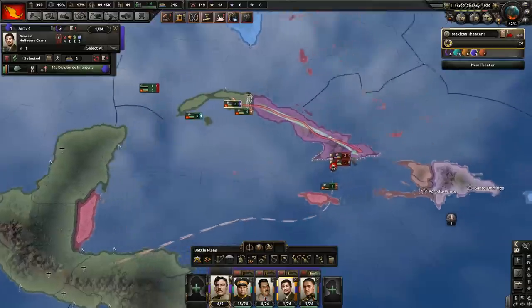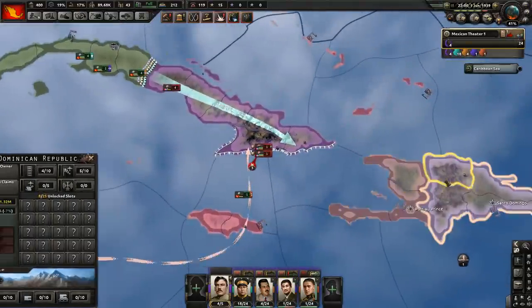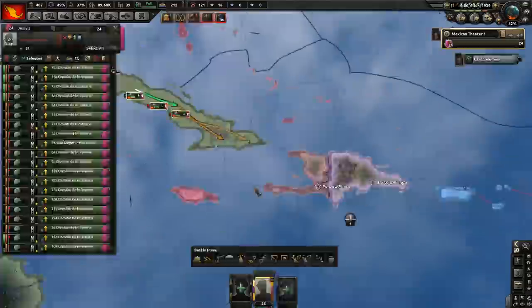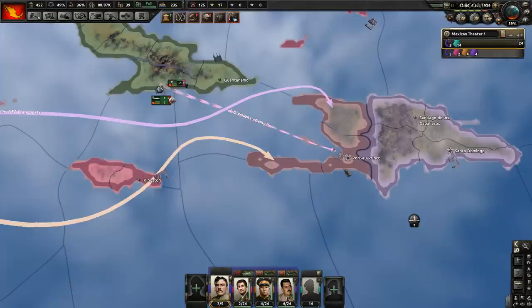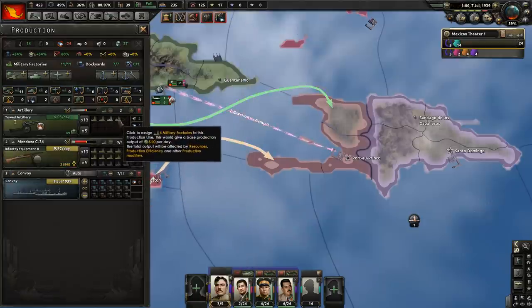That was easier than I expected. Let's quickly take over Cuba and then focus on these two — they don't stand a chance. Take all states please. Oh crap, I just deleted my armies. We'll need to redo that — we'll do the same thing. First attack with just two units here, and a few days later attack with the rest. Also we've researched better guns. I need more steel, don't I?